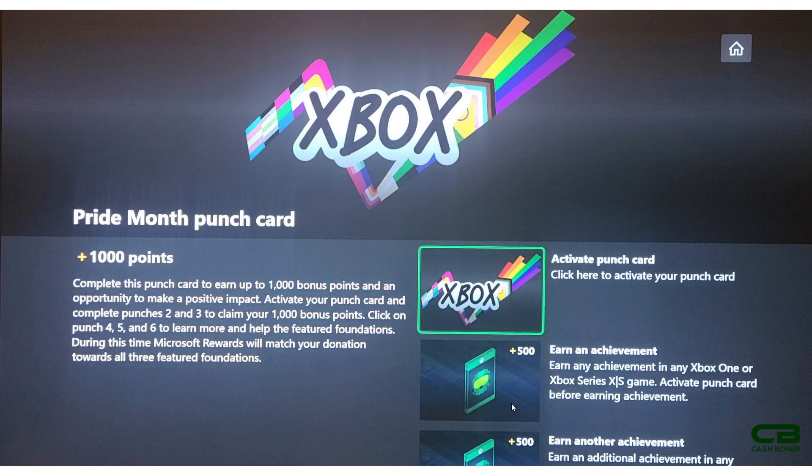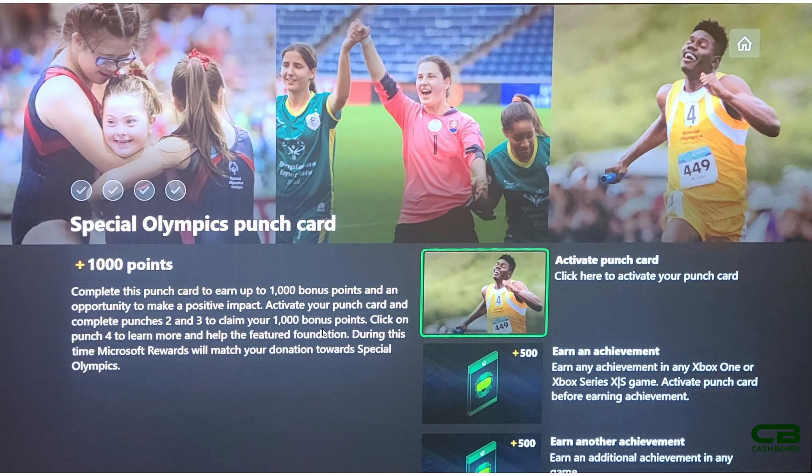For the Pride Month punch card, you have to activate it first - you click and select that box, hit A, and the app will reload and be activated. Once activated, the next two achievements will give you 500 rewards points apiece. You do not have to complete the other steps - the donation, while generous and matched by Microsoft point for point, is completely optional.